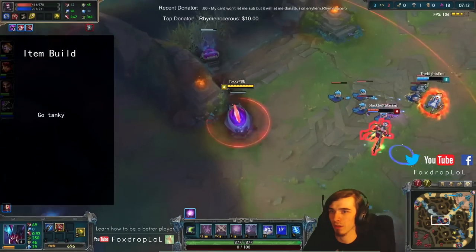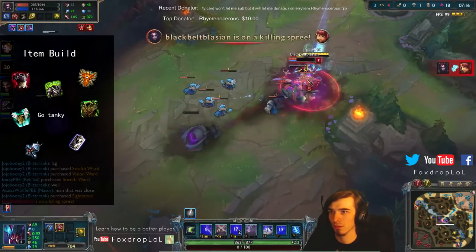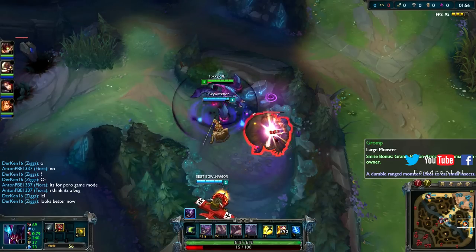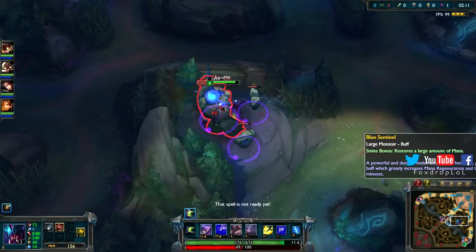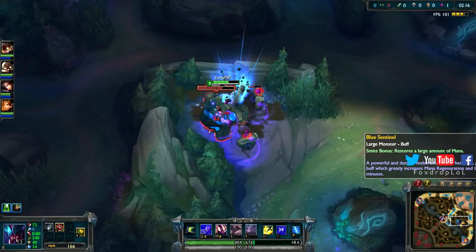Lastly you want to fill up the holes in your inventory with tank items. What you buy will depend on how the game is going, who's fed on the enemy team, and who's going to scale into late game. Early game you'll want to do your first jungle clear and then recall for your upgraded jungle item. Rek'Sai's level through ganking is pretty bad unless someone is ridiculously overextended, so sticking around to gank may not be the best choice.